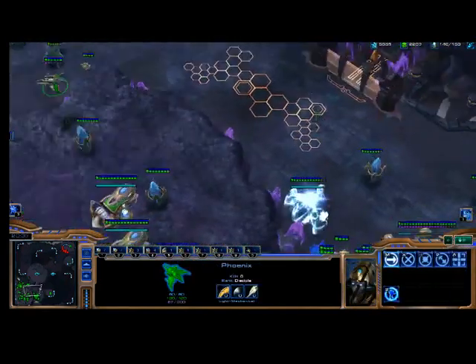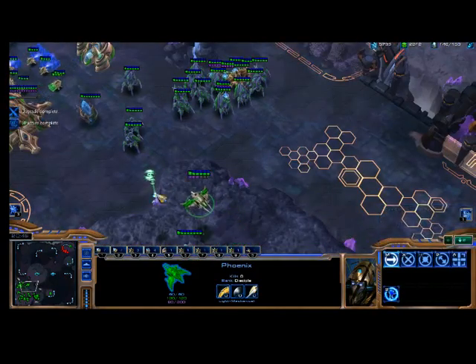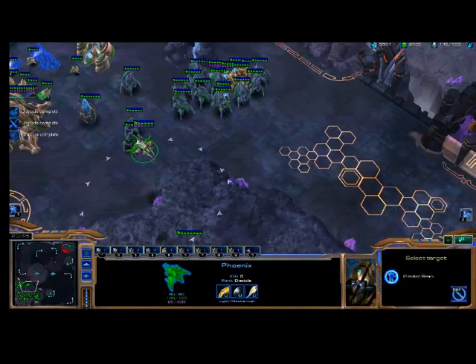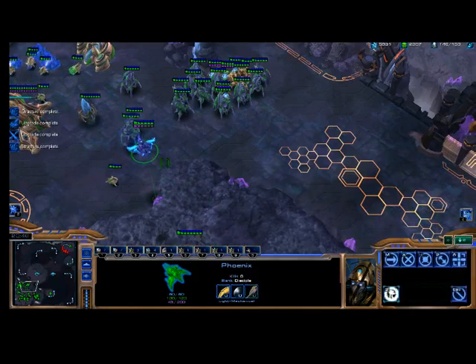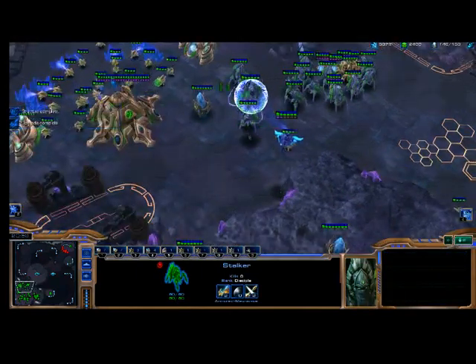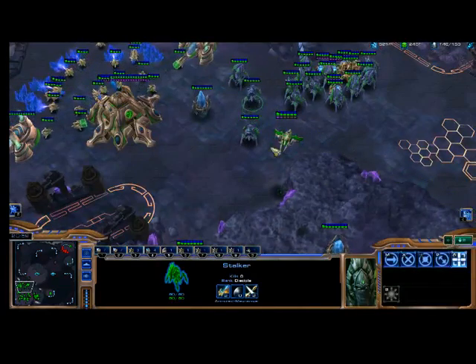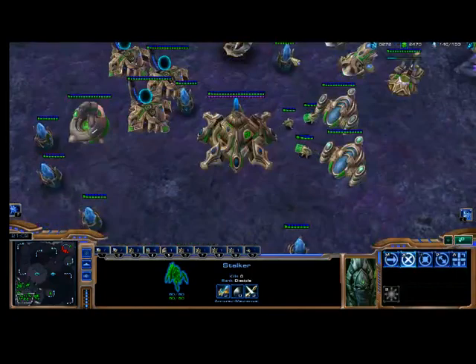So this is the Phoenix. It's a very fast unit. It has this gravitation beam which can pick up a unit. I'll show you by picking up one of my own units. It disables that unit from firing, and at the same time you can use another unit — or another Phoenix — to kill it.